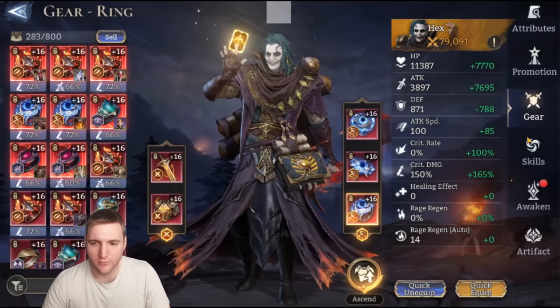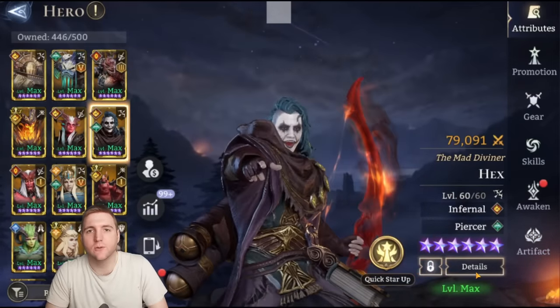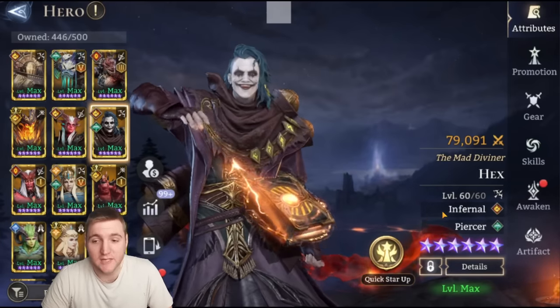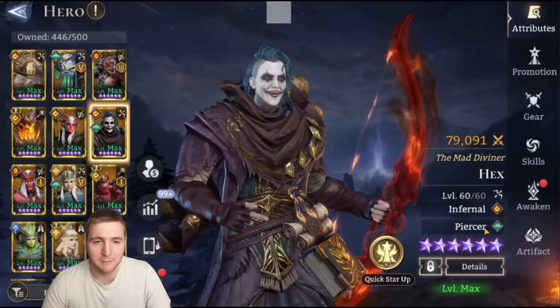So with that out of the way, let's talk about Hex. First we'll go over his basic attribute stats, then we'll go into his skills, his gearing, how to use him and where — his strengths and weaknesses in terms of content. To begin, generally Hex is a marksman. He is duo faction between Infernal and Piercer.